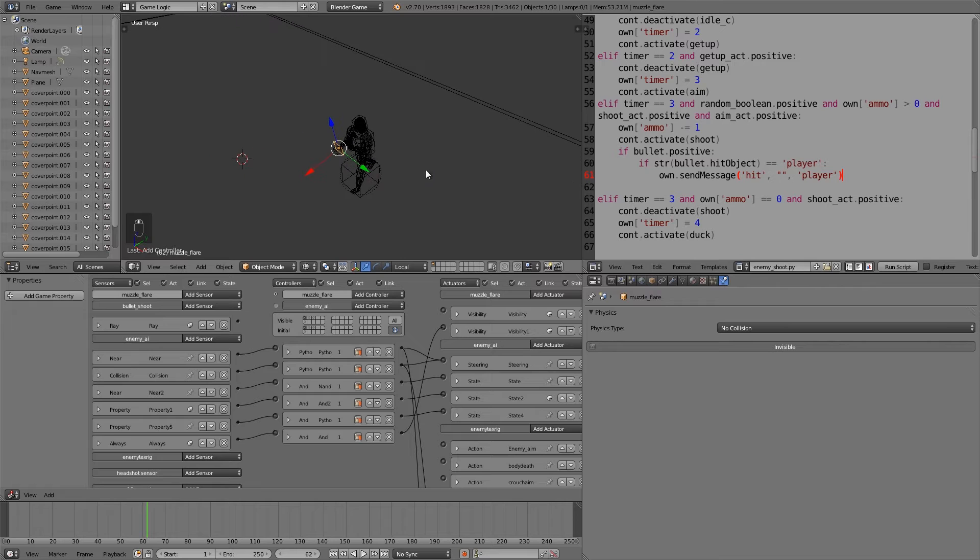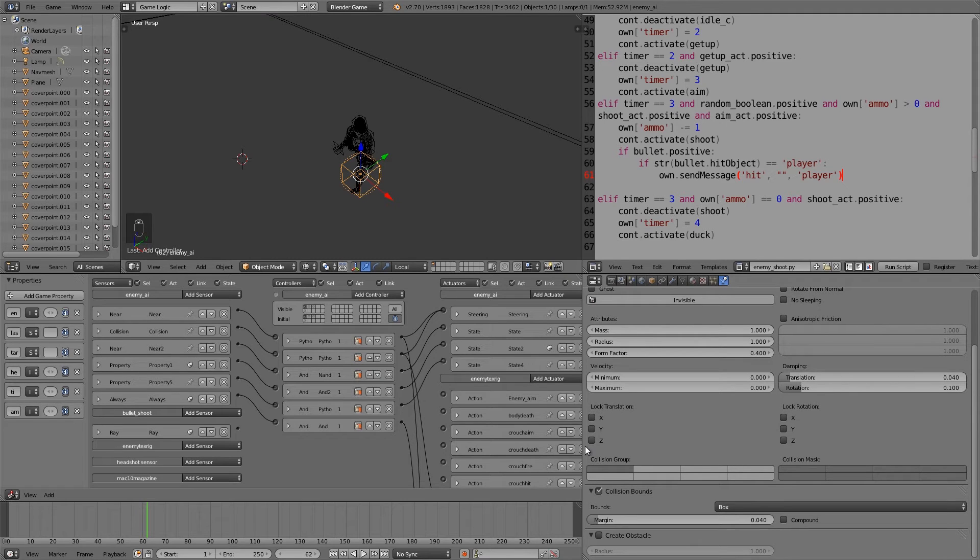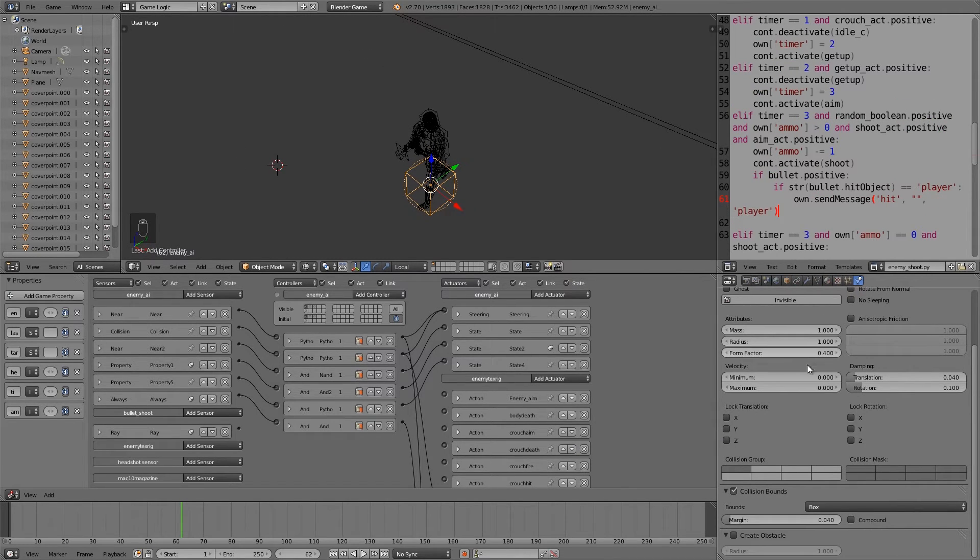One more thing: when we duplicate the AI we don't want him colliding with himself. Select the dynamic object, scroll down to the collision group and collision mask. Most objects are collision group one and can collide with all other groups. Set this one to collision group two, then click the first collision mask option, hold shift, and select all the ones that aren't two. This means our object cannot collide with anything on group two - itself - so multiple copies won't glitch out with each other.